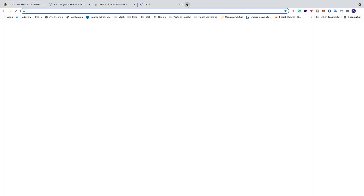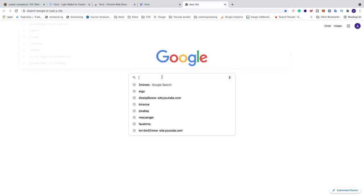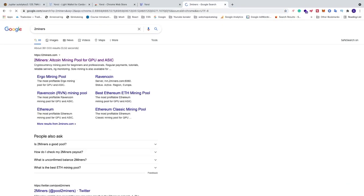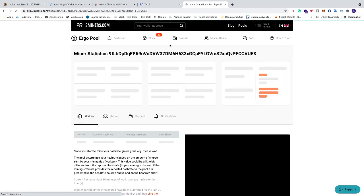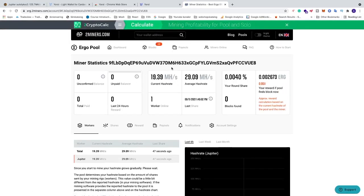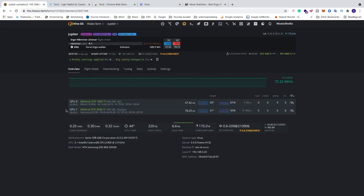To see how much money you're making, open up your mining pool. Search for 2Miners, open the pool site, enter your wallet address, and hit Enter. You can see that you're mining and, after some time, see how much you earn mining Ergo. If you don't use 2Miners, do the same on your chosen pool's website — add your wallet address and you'll see your stats there as well.